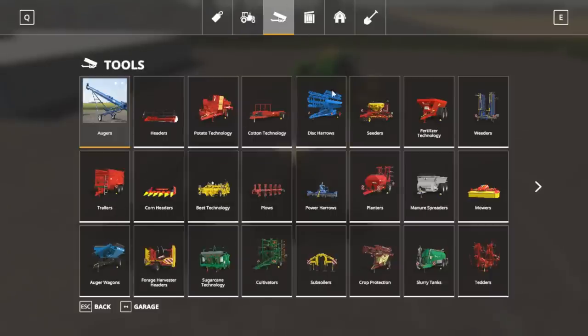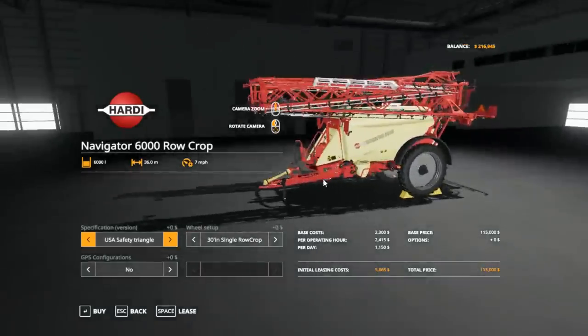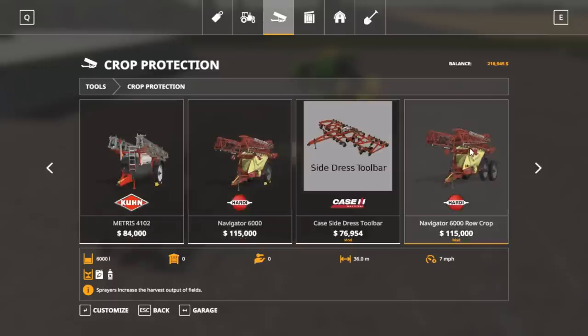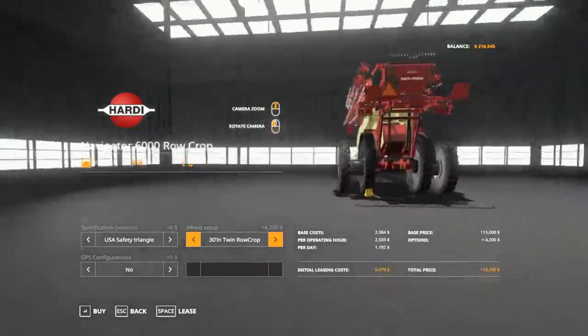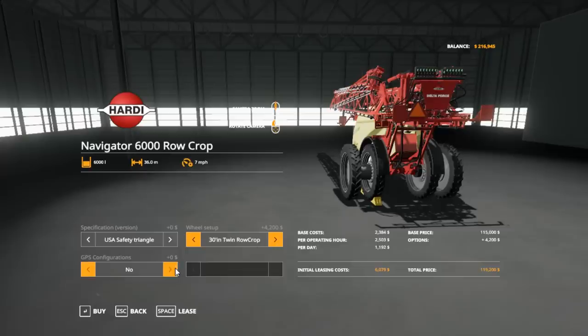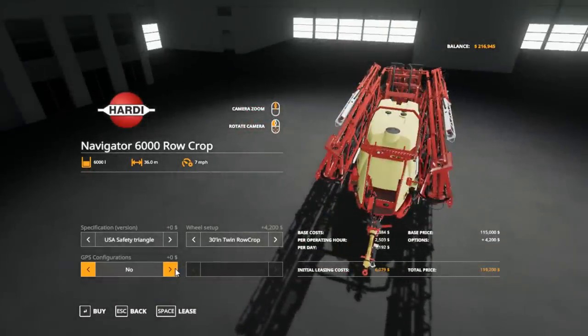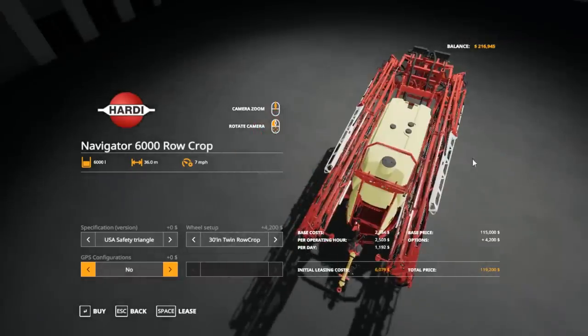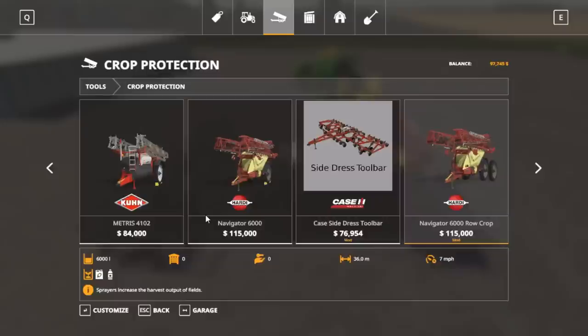So we were buying a sprayer. This is JHHG Modding's customized sprayer — it's basically the in-game sprayer, only it's got different options. So we got U.S. Triangle, Australian, 30-inch, 36-inch twin rows. We will do the 30s. GPS configuration — I don't know why they have GPS on the sprayer, because we always put it on our tractor. But actually, thinking about it, it's probably better if it's on the sprayer because then it knows where it's at. But then the tractor drives all weird. Anyway, we're going to buy that.